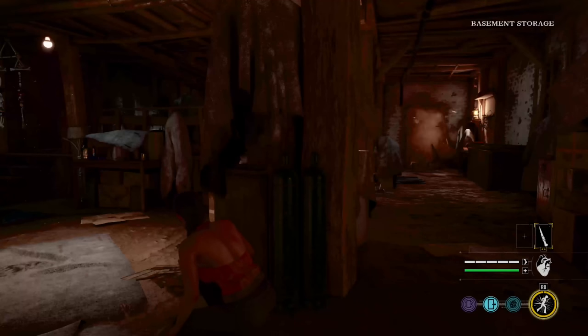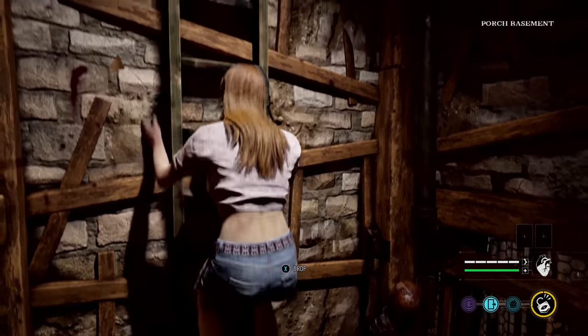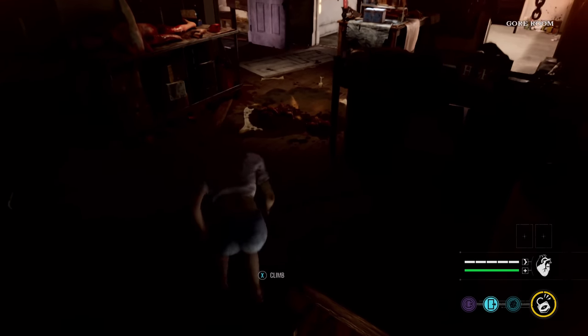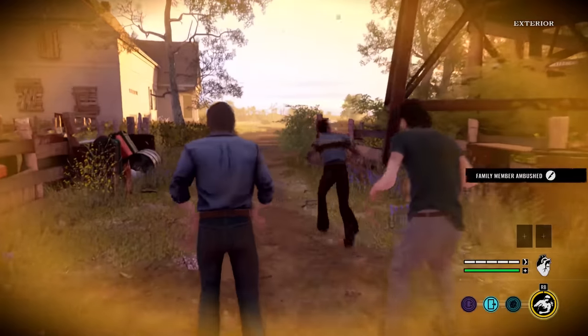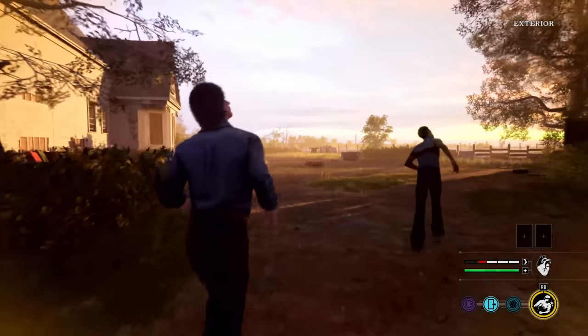Victims start out in the basement, and teamwork is encouraged — dare I say vital. There are only a few ways out of the basement and just two ways out of the house once you get upstairs. In other words, there are only two ways to win, because the victims can't kill the family but instead only stun them, further affecting the balance of power.